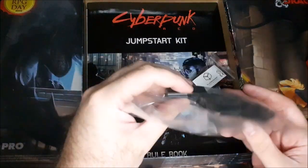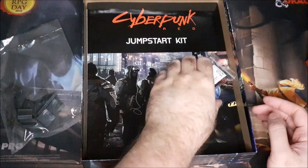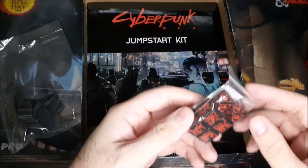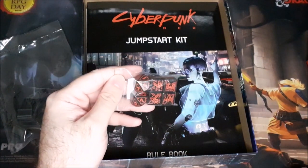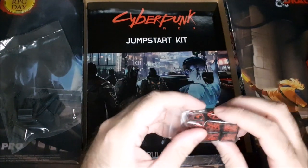Inside, looks like we've got our bases for those standees — just a few of those. Then we have the dice themselves from Q-Workshop. Q-Workshop makes some really nice dice — they've got some Pathfinder and Starfinder ones that I got from Free RPG Day. So they do make some nice stuff here.